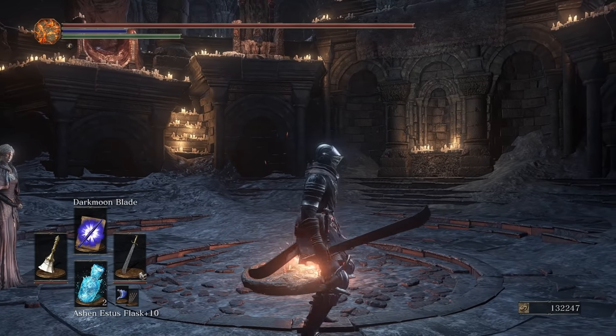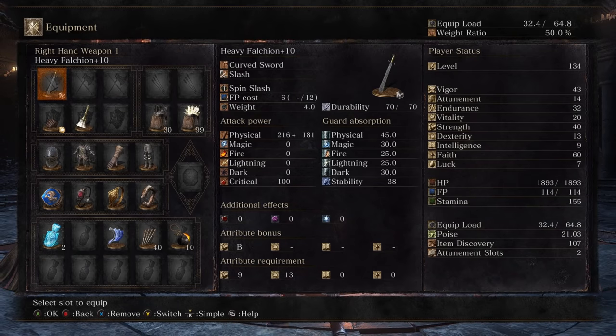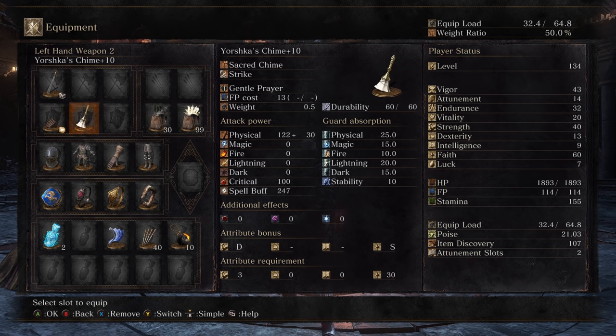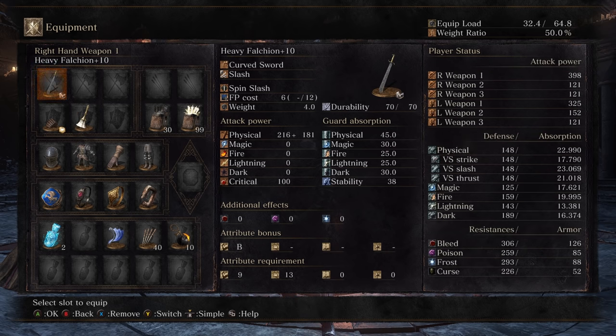We're even going to be pairing it with Dark Moonblade. But before I do that, I'll talk about the build a little bit. Since the high damage output is mostly centered off of Dark Moonblade, we put 60 Faith, which gets the highest spell buff with Yorska's Chime, and then it's really up to you if you want to go 40 Strength or 40 Dex — they get very similar damage output.